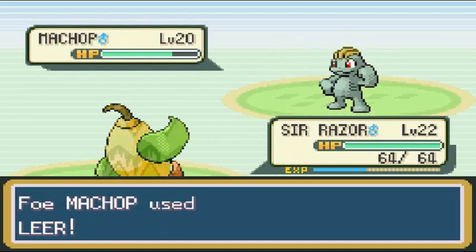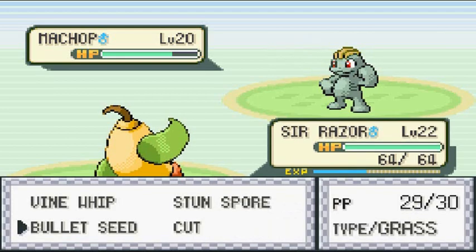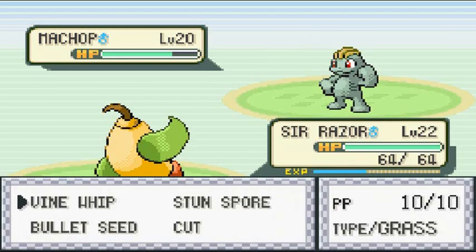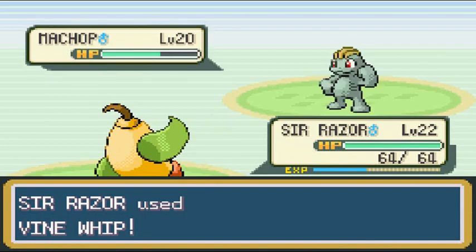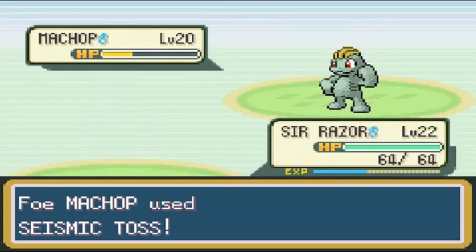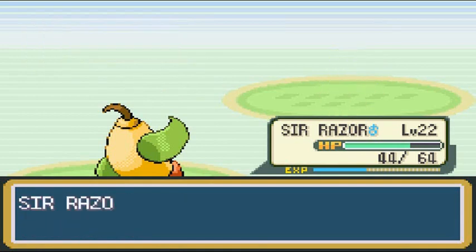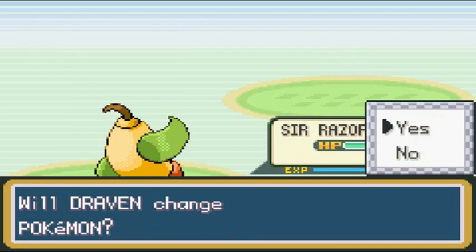This matchup seems pretty tough — he's going to use Leer first so I've got to work quickly. Let's use Vine Whip — it should be a special attack — there it is. He comes out with Seismic Toss. Luckily it didn't take a lot of HP, and there you go, Machop has been defeated. Sir Razor looking like a champ.